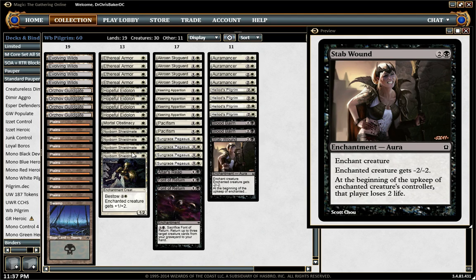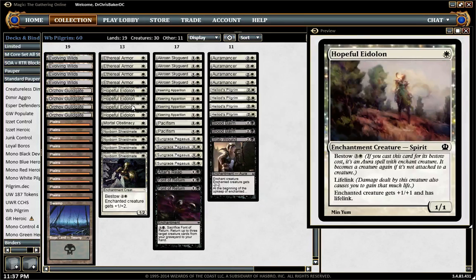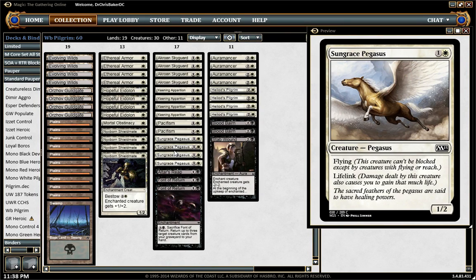The core of the deck is all the bestow creatures. Hopeful Eidolon — very good at pumping the armor and coming down on turn one. Very important against the mono-red decks just to get a presence on board early. Lifelink is very relevant at getting us ahead in races — we just don't want to get behind against fast decks. Sun Grace Pegasus, a card I haven't played much before, is just insanely good to put Ethereal Armor on. Built-in lifelink means even just one armor stops a lot of attacks — sometimes it's a 3/4 that can't even be hit by Lightning Strike.